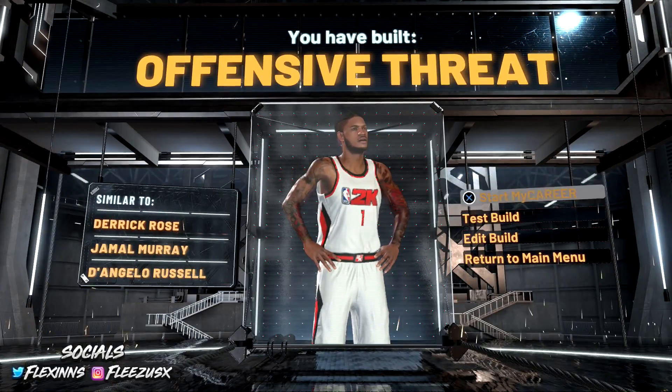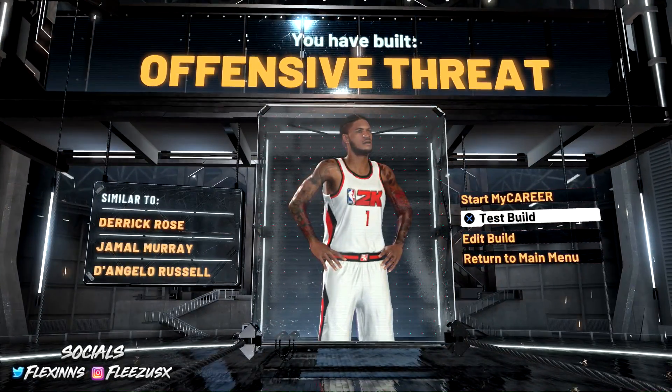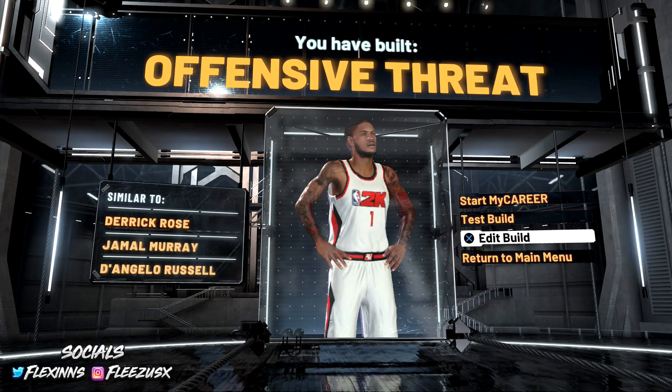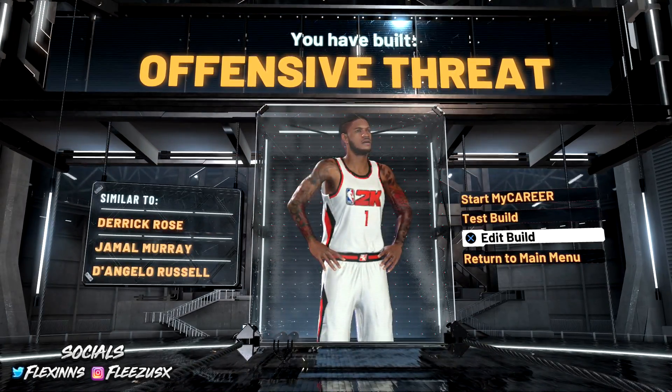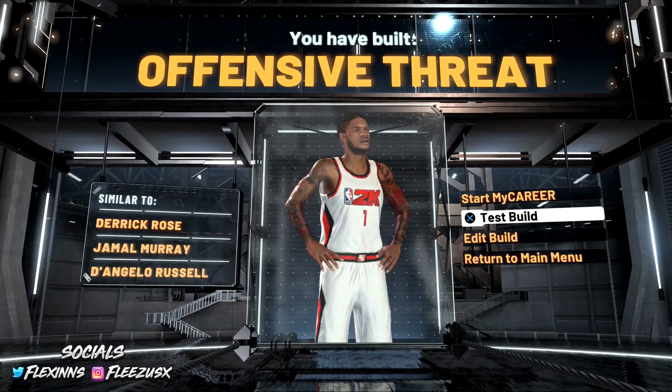You see it says Offensive Threat, and the player comparisons are Derrick Rose, Jamal Murray, and D'Angelo Russell. But D'Angelo Russell does not dunk like this and Jamal Murray doesn't get up like this — the only person who got up like this was Derrick Rose in his prime, and he was not shooting like this build. If anything, I would compare this build mainly to Gilbert Arenas.